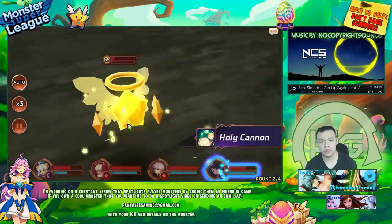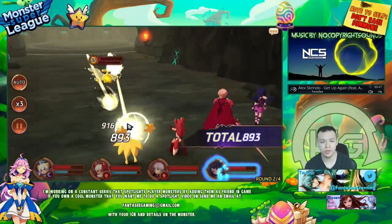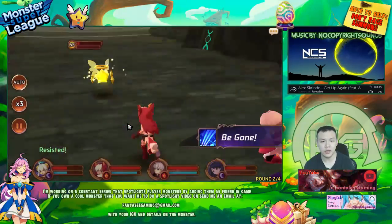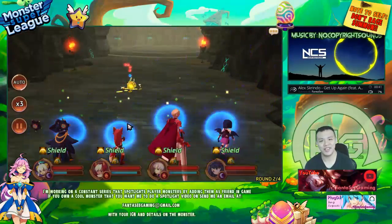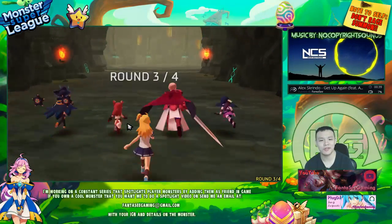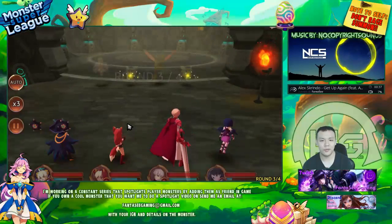I've had a few runs before — I was doing this when my Wild Fang was five-star. But ever since I got her to six-star, it's been completely stable. Because even if anyone else dies, she's able to finish off the boss by herself, because of the self-sustain.